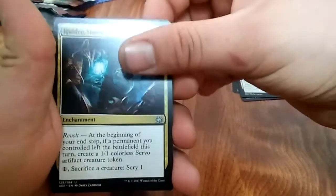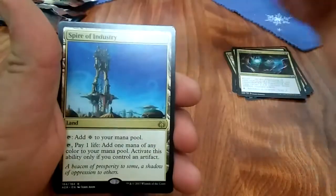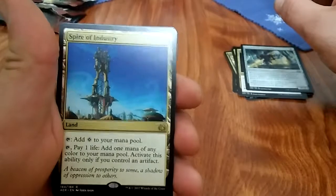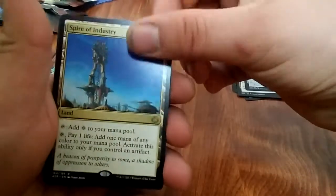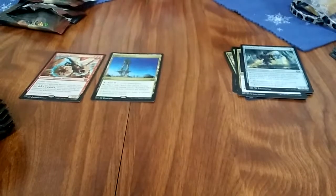Hidden Stockpile, Crackdown Construct, and Spire of Industry. Is that a good land? I'm not sure — like I said, I'm not too familiar with this set.